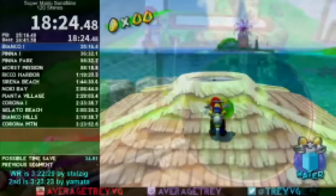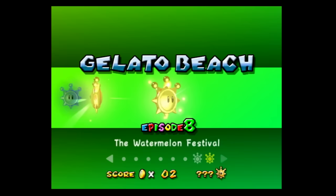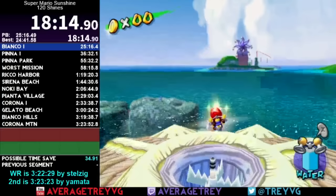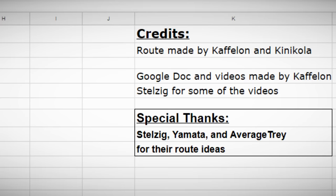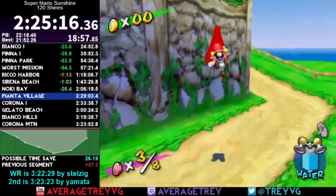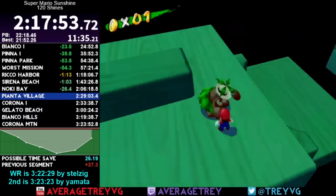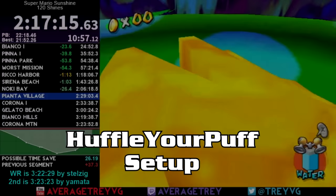He was still playing on NTSCU, so he based his route around the standard GBS setup. By initially doing only two levels required to unlock Corona, he could avoid event cutscenes for the other nine levels by revisiting Gelato later in the run, and could easily combine Gelato 8 with the blender Blue Coin by bringing over two coconuts. The run had a ton of Pianta Village improvements thanks to Caffalon and Kinicola, who worked to make the most optimal route for Pianta Village — obtaining more Blue Coins during Pianta 8 and still catching the second fluff cycle, with each fluff coming around every 23.5 seconds.